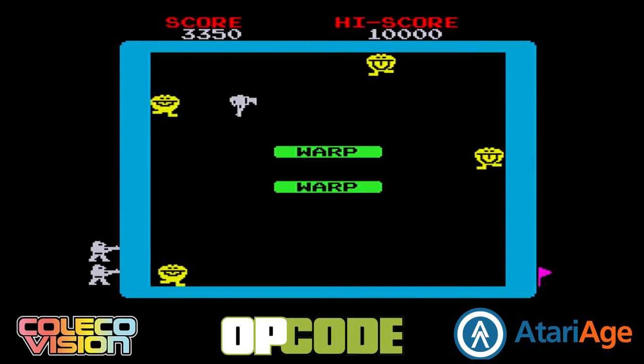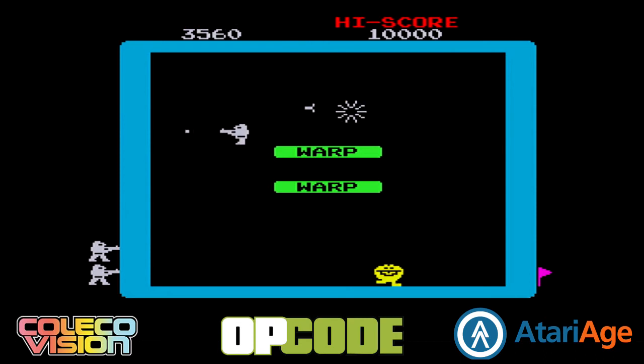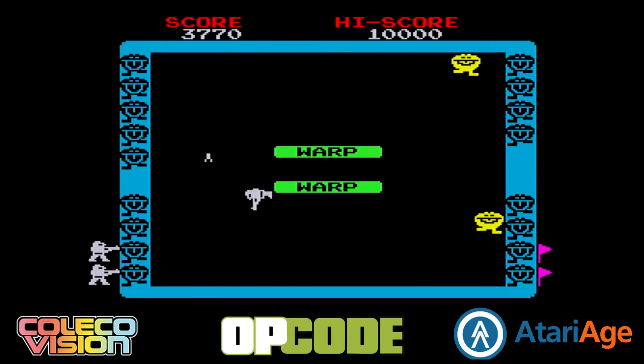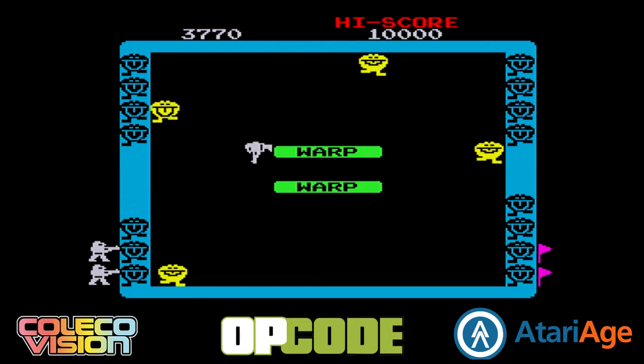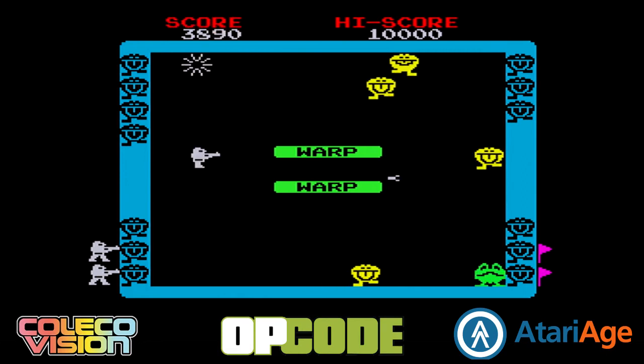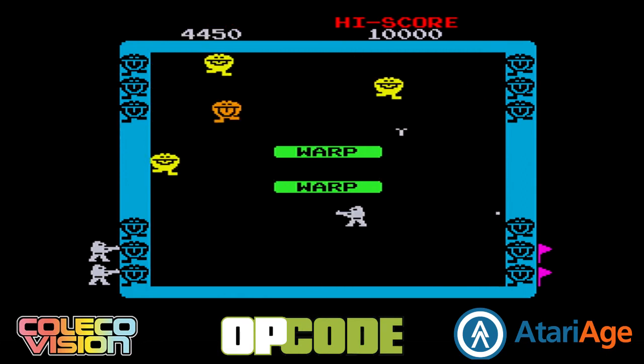You can see on the sides it shows you how many enemies you have left to kill. So now all of the enemies are on the screen — I have one guy left. I thought I had him. You can also shoot the bullets, which is a very helpful thing, although I seem to be really bad at it at the moment. Remember, always try to get those bonuses.